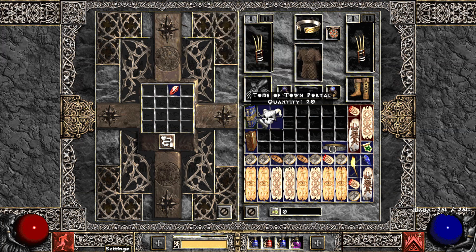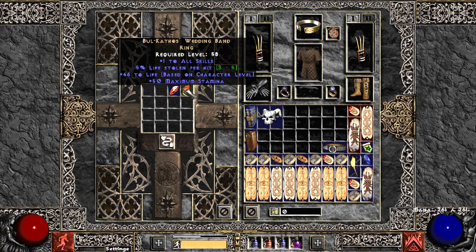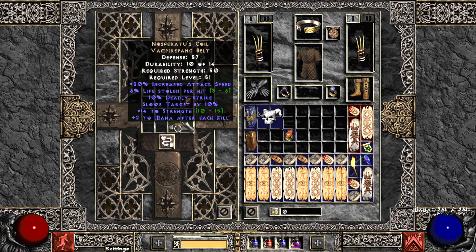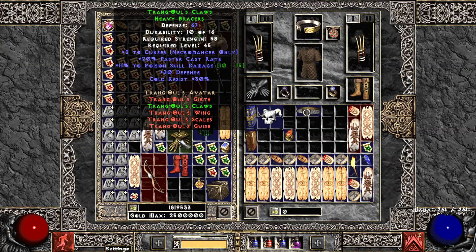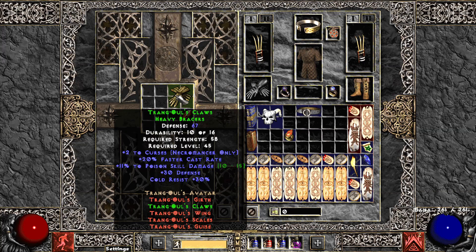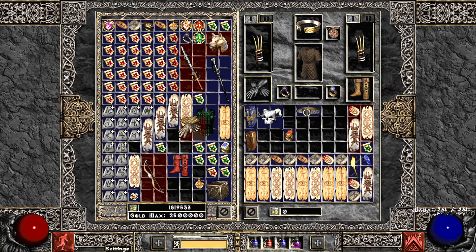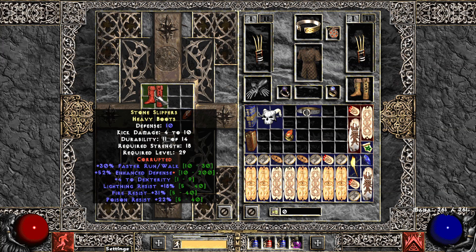I don't know what that Giant Skull is going to sell for but that's pretty good. I have a BK ring — let's slam it, hopefully it doesn't brick. Nine faster run walk — that's decent on a BK ring. I got this Nosferatu's Coil, I actually want to use this on a Zealot that I just built — I'll be making a video on him shortly. Regenerate mana — not good. Trang's gloves are always good to slam, maybe magic find or more faster cast rate — that'd make them really expensive if they got 10 FCR. They bricked. Got these boots with decent resistances and 30 faster run walk — enhanced defense, not good.